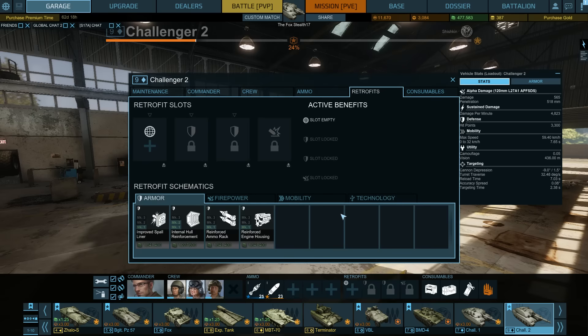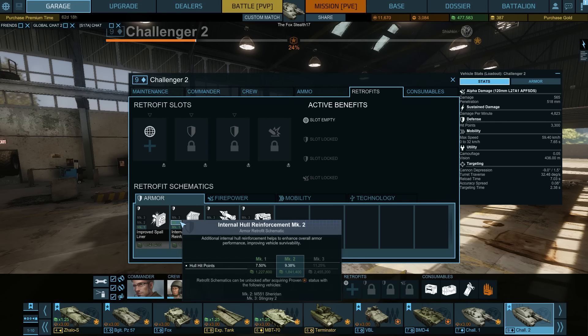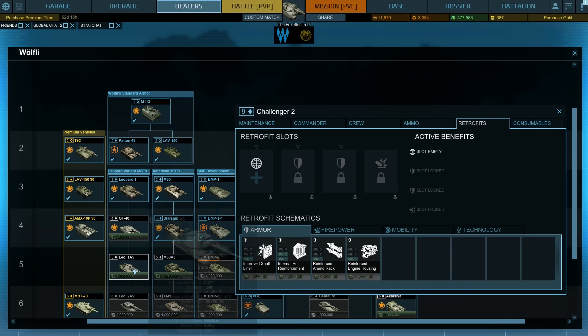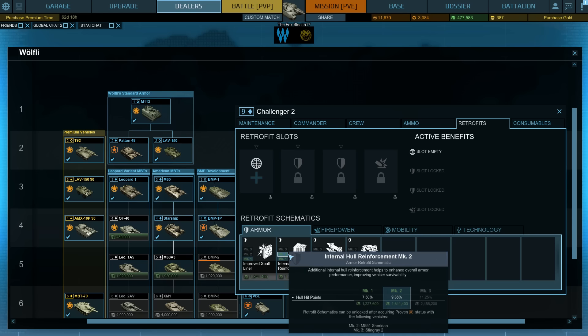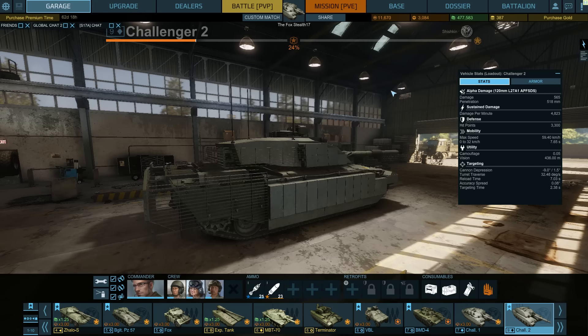For retrofits, the main slots will be locked into armor, which means more hit points and less module vulnerability. I'm going to go with the Internal Hull Reinforcement Mark 2, but look at the price — mounting this retrofit costs 1.8 million credits. That's the same as getting a Tier 5 tank like the Leo 1A5 at 1.9 million. This is bloody expensive. Running Tier 9s is a rather expensive hobby, and I'd highly recommend having at least one premium tank at Tier 6.